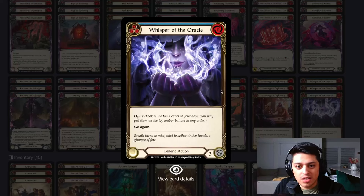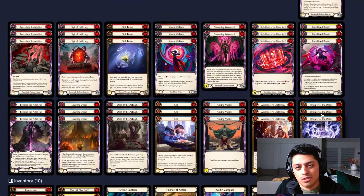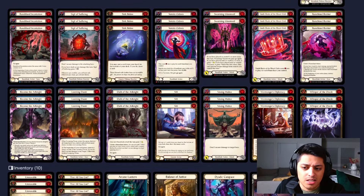Last but not least in the main board: Whisper of the Oracle. Another zero-cost blue block-three. Opt 2 — look at the top two cards of your deck, you may put them on the top or bottom in any order. There have been many times I've done a Whisper of the Oracle, saw something I didn't want to see right then, tucked both to the bottom, and drew up into a perfect combination of defense reactions. Playing it into another Runeblade card will trigger Viscerai — it's a Runechant generator in a pseudo sense.